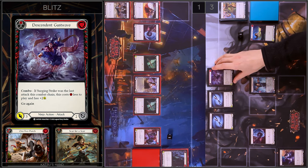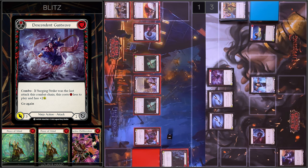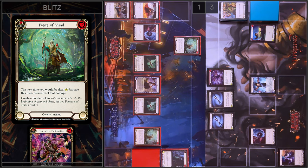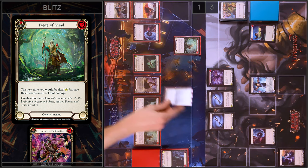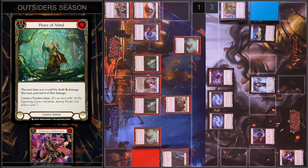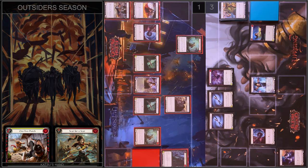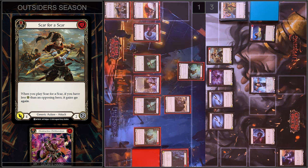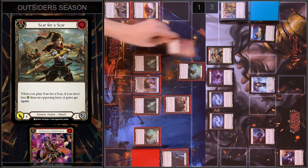Then I play Descendant Gust Wave — just three damage and go again. I have no block and no reactions. In my prayer I'm going to play Peace of Mind — I pay two. I create a Ponder Token. Do you have any reactions? No. I prevent four damage. And then I play Scar for a Scar — four damage. I can only block two. It's game!